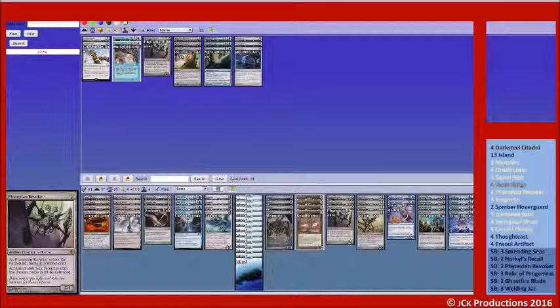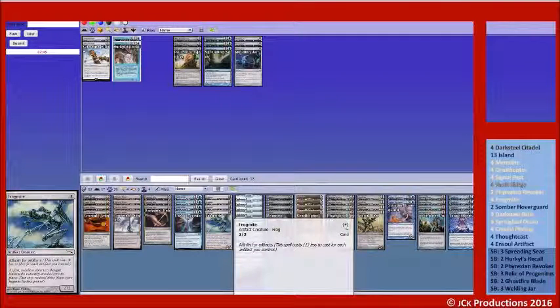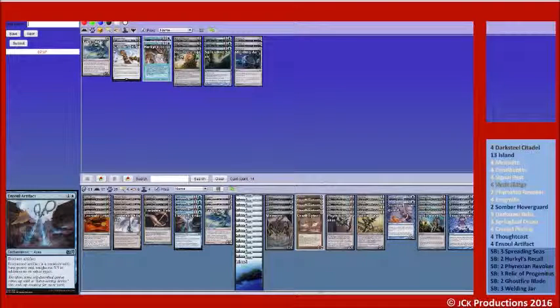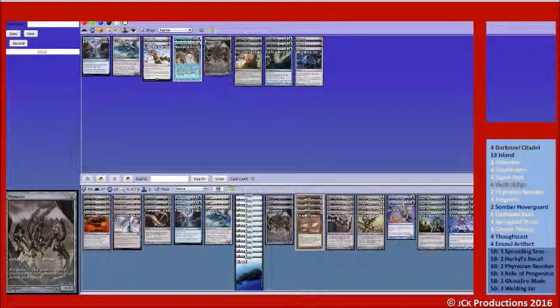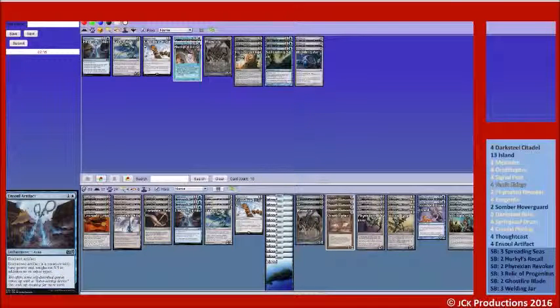Frogmite. I am liking Revoker in this matchup. We can go down Frogmite, and then I think we can go down — let's bring in a Ghost Fire Blade. Yeah, let's try that. Relic seems good here too.